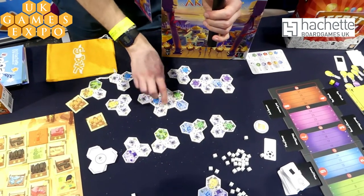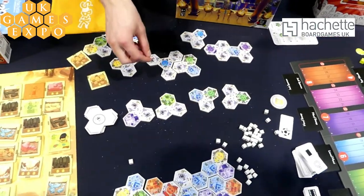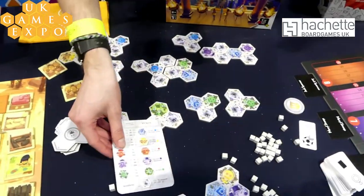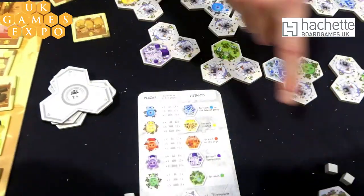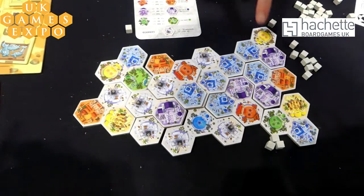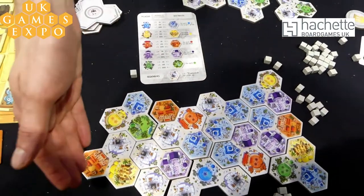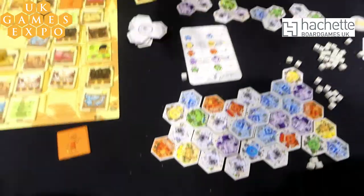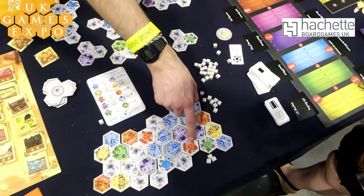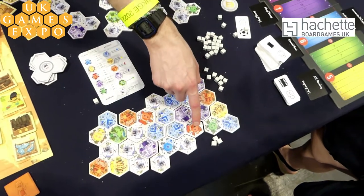Every time you build on top of quarries you gain more stone to be able to draft future tiles. Each colour corresponds to a different scoring objective — you've got blues which score for your largest group, purples which only score if they're fully surrounded by other tiles, and reds which only score if they're on the edge. You also have scoring stars, and you can only score stars of a colour if you have visible stars.